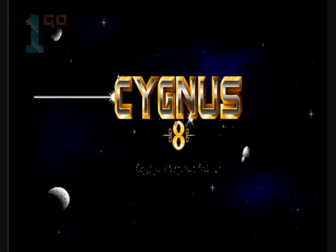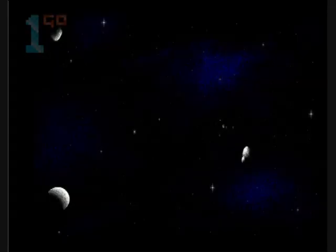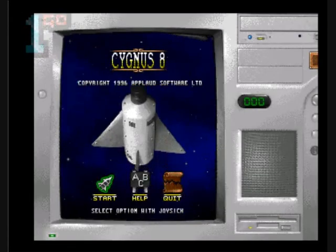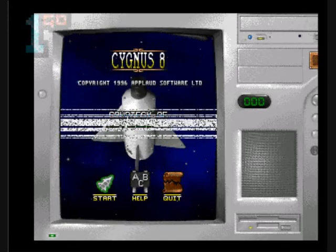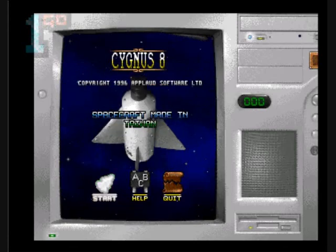Hey guys, Mike here at OneGoShortPlay, playing Cygnus 8 for the Commodore Amiga. This is a 1996 game for the Amiga 1200, emulating as usual. I like that little effect it's got on the screen, that's kind of cool. Let's see what this game's all about.